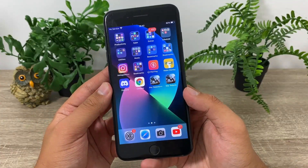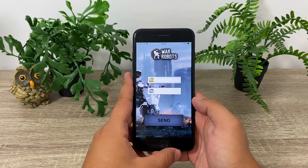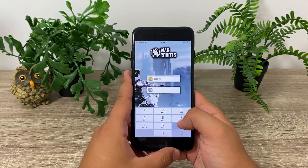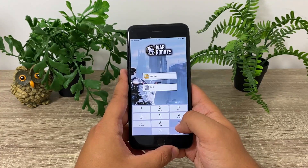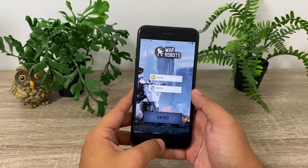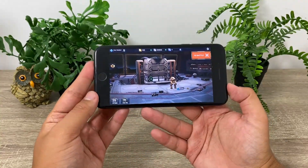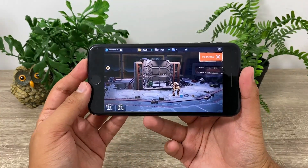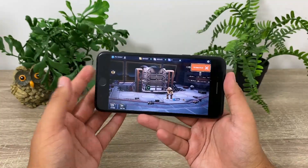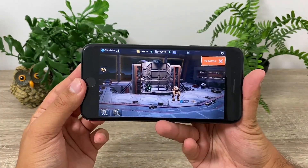In today's tutorial I'll be showing you how to get this app. When you open it, all you need to do is input the amount of gold you want to receive — I just input any random amount — and any random amount of silver. After that, just tap the huge send button right here and open your War Robots game. As you can see, I don't have almost any gold and I have very little silver, and there it is — I can receive my free gold and silver just like that.